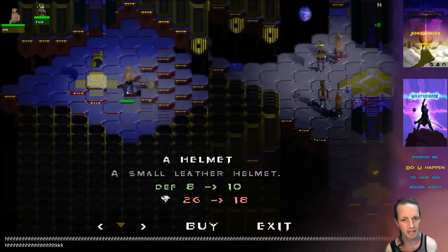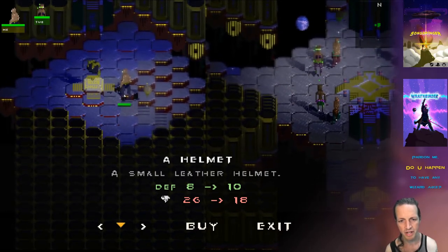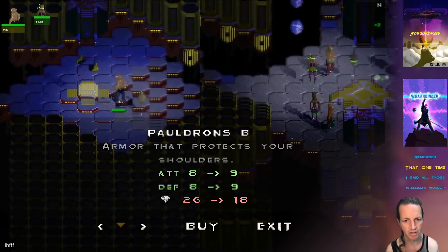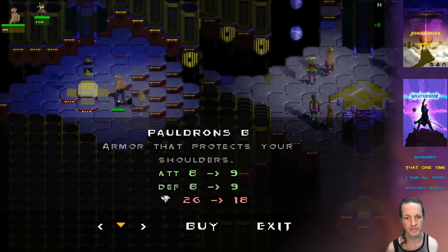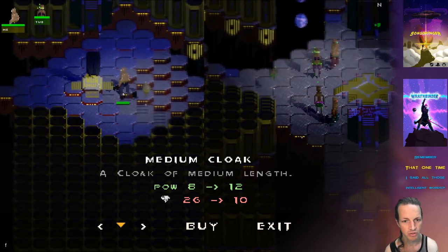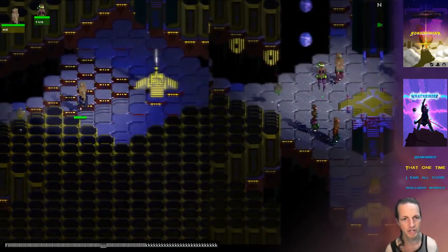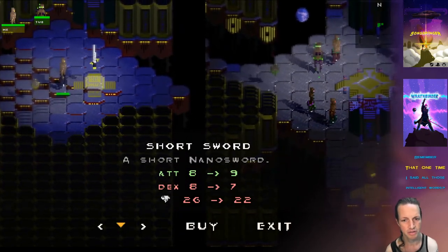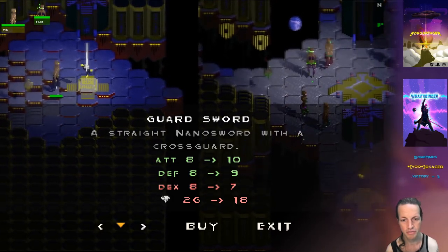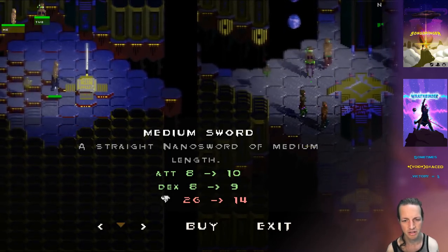You go over to the shop and you could get a helmet for eight diamonds. There's also pauldrons that increase your attack by one and defense by one. There are short cloaks, medium cloaks, and so on — all giving different attributes. With weapons, the short nano sword increases your attack but decreases your dexterity a little bit. The guard sword increases your defense but decreases your dexterity. The medium sword — I noticed it says it increases your dexterity, which is a typo.